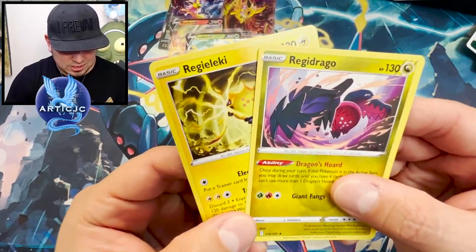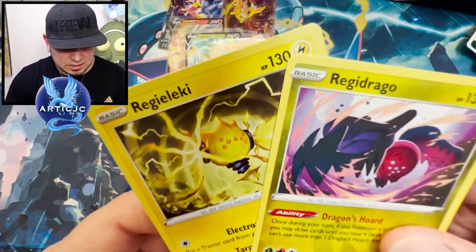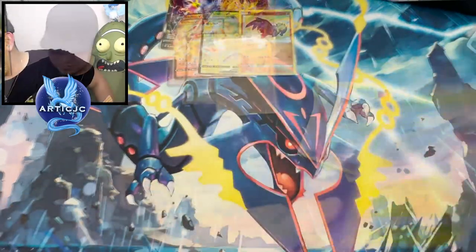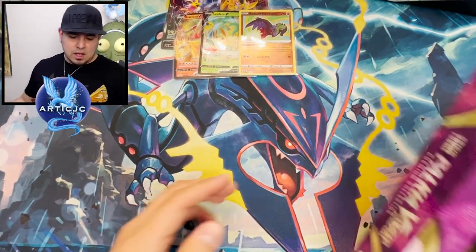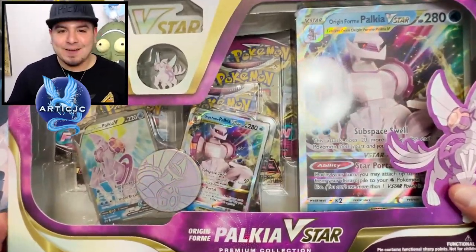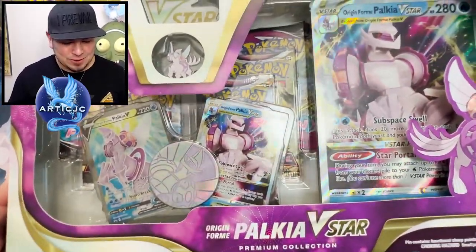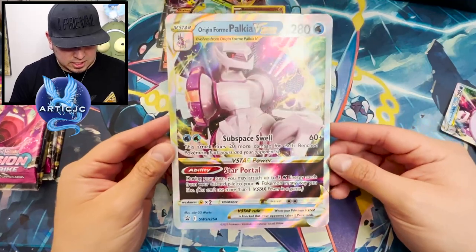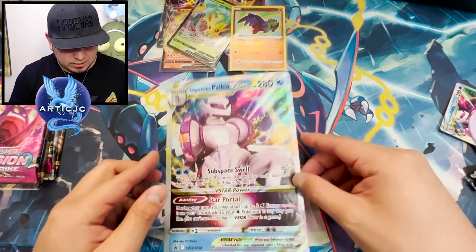Come on — Eevee, Heracross, Teddy Ursa. I need a Trainer Gallery. Roxanne! Back to back Regis. This is a Silver Tempest — like, this is not a Silver Tempest video. But anyway, the moment of truth. We have this big box. I hate the fact that I have to open this — I really want to keep it as a sealed collection. And through the power of editing, check out this big Origin Form Palkia V-Star.